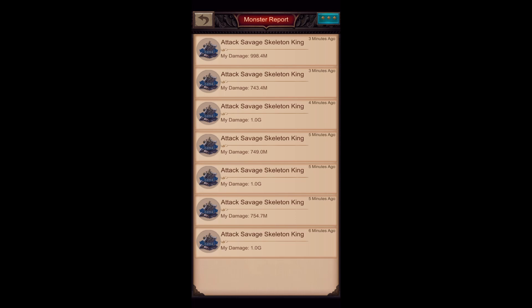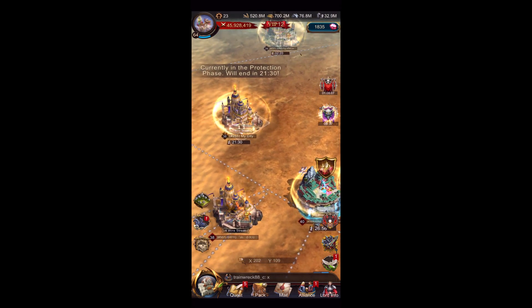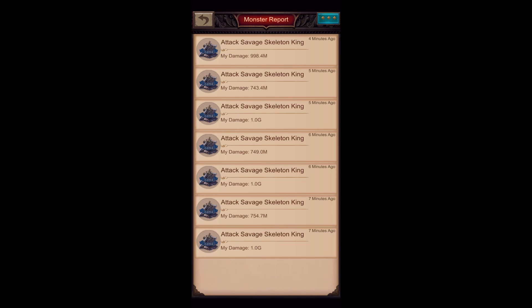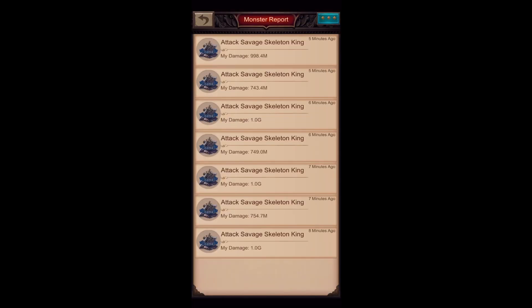You can see I did 7 attacks. Of course other castles ported close too and were hitting it, and we were facing some very strong opponents, so I didn't get that much. But it doesn't matter — I invested 1 elite teleport and got 7 attacks on the monster. Looking into the reports, I got Pateria chests and recruitment speedups. But most interesting are the emblem fragment chests — I always got 5, so that's 35 emblem fragment chests, which is close to 1 full emblem. That's a pretty good trade for an elite teleport, and all the other rewards were also pretty nice.